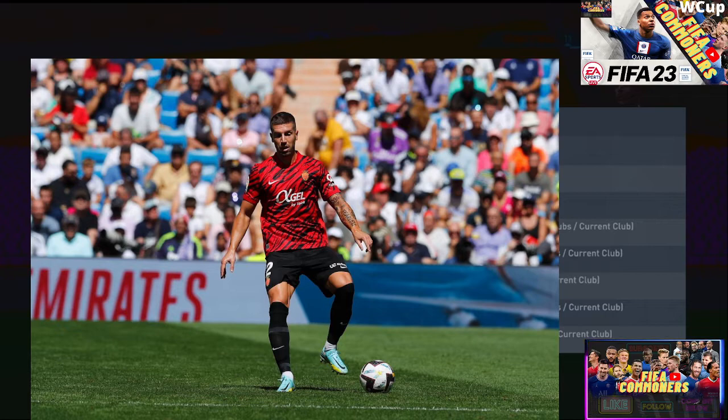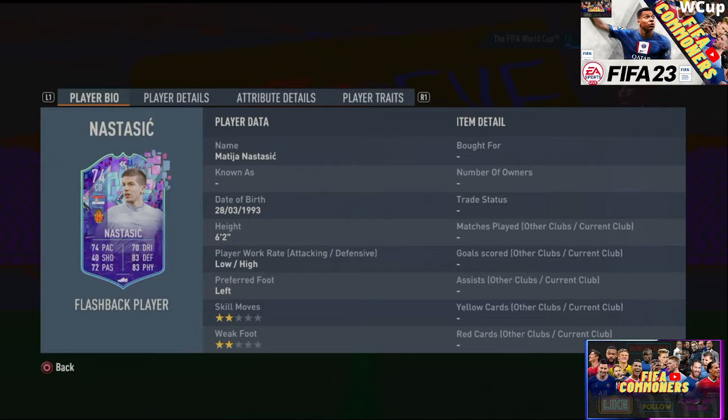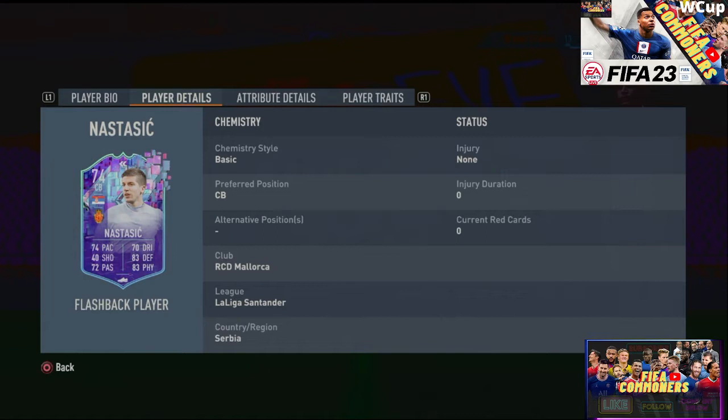Now looking at the card we have on screen: six foot two, sensational — very good height for a center back. Low/high work rates, that is one of the biggest things this card has. He's left-footed, which is also rare — you don't have that many center backs that are left-footed. Two-star skills, two-star weak foot, that's okay. Don't dribble with a card like this. Alternative positions: only a center back, except if you want to move him from minute one.